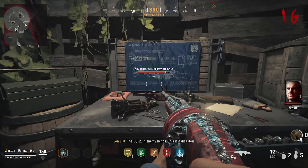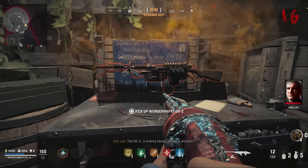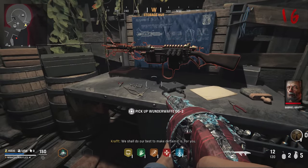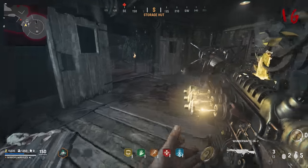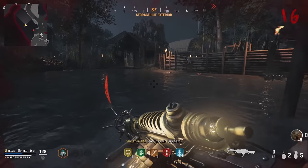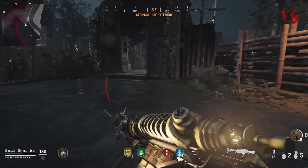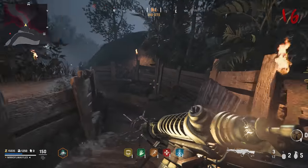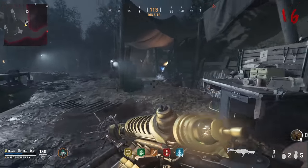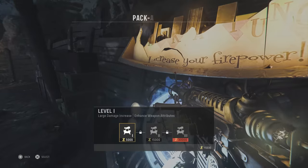Go to the storage hut and craft it on the bench on the right-hand side. You'll need this for the next step and for the boss fight, so hold on to it for the rest of your game and pack-a-punch it to PAP level one pretty much as soon as you can. Next, we're going to do a little bit of searching for parts — we're looking for three cypher wheel parts and three pieces of paper with little symbols on them.